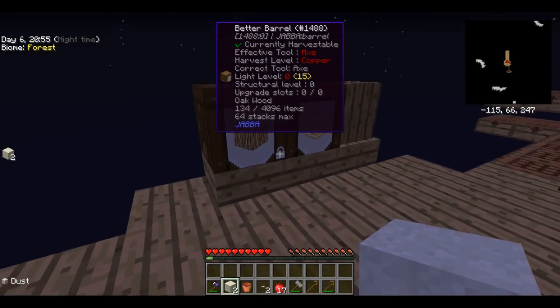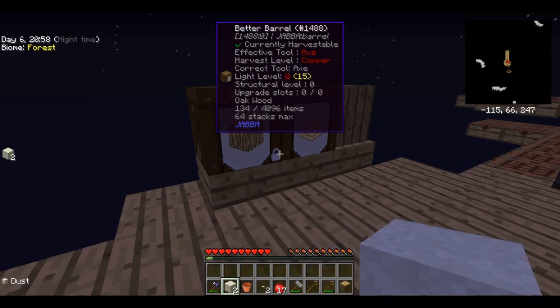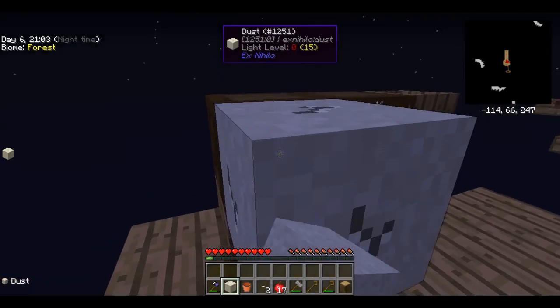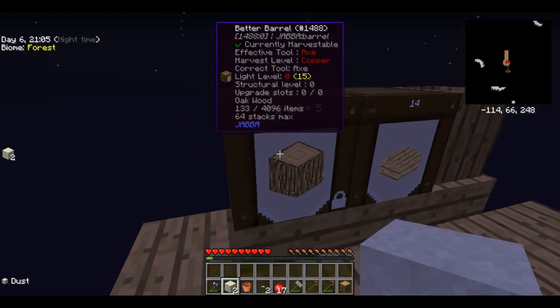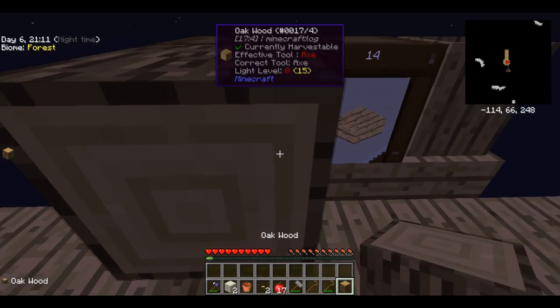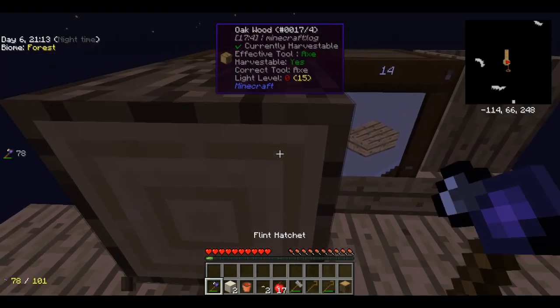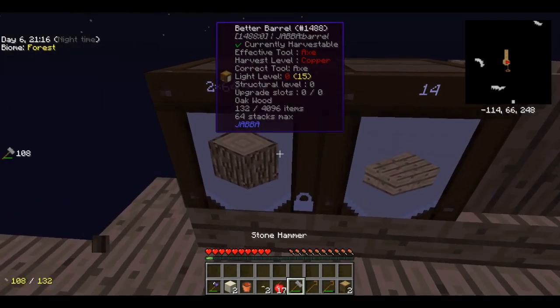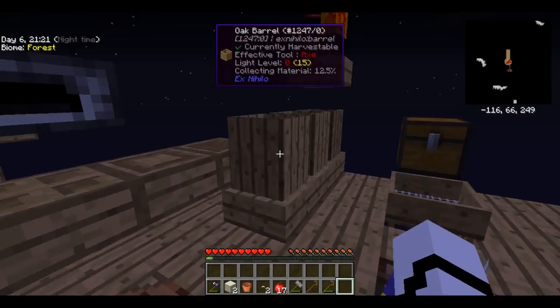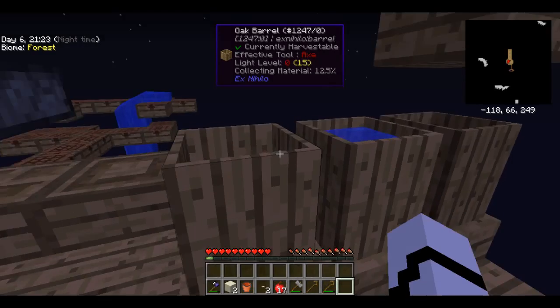So let's sift through the sand. Sifting. Did I get nothing? Aw. And gravel. Oh! I got two apples, flint, broken aluminum, and broken nickel. So let's throw those in there. And I got birch seed from sifting grass.